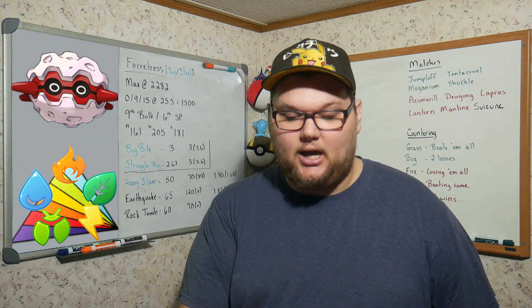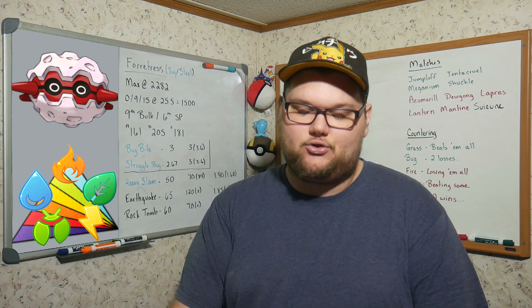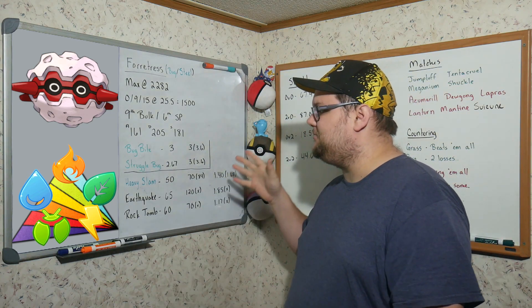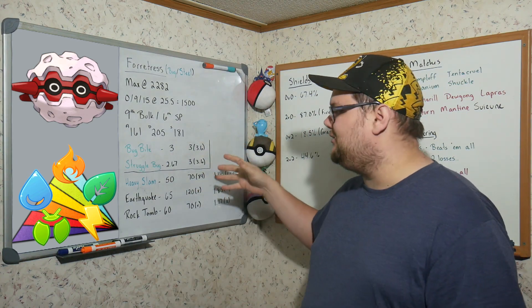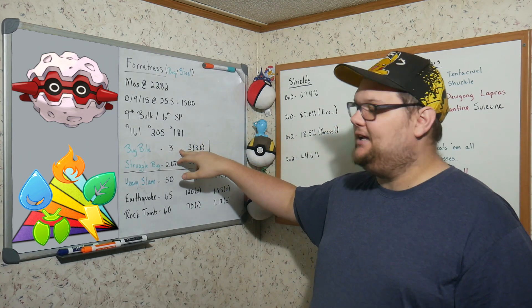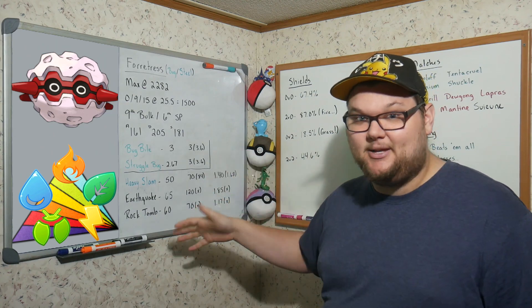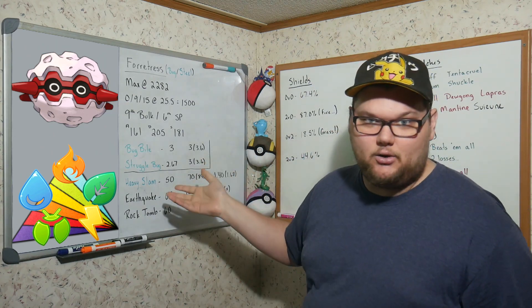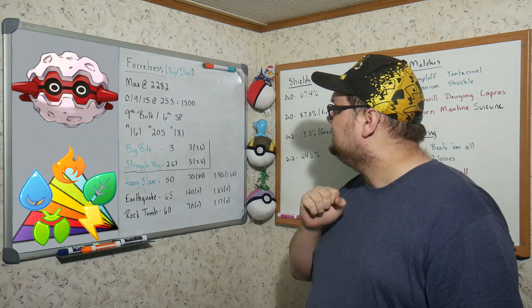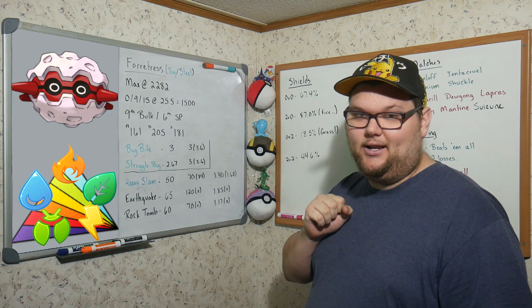We have Bug Bite and Struggle Bug as our two fast moves. Bug Bite is a clear winner — we gain an extra third of an energy per turn for the same amount of damage. So why not go with Bug Bite? Then we get into the charge moves, which are quite interesting.